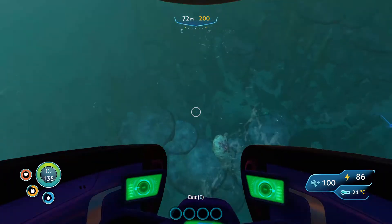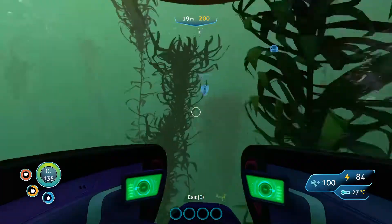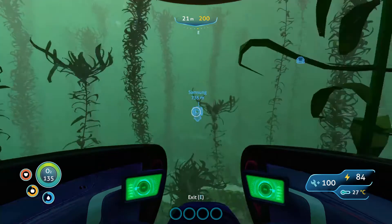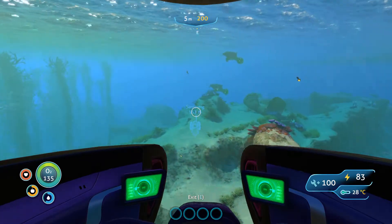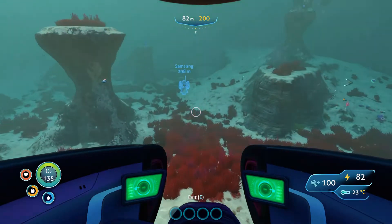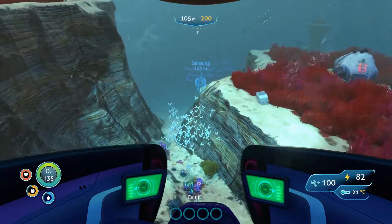Look how pretty that is. Look how epic. I also want a water filtration machine, and that takes aerogel, so I had to get the gel sacs. I'm on my way. I want to upgrade the heck out of Taffy, I want to get a Cyclops, I want a water filtration machine. I also hold down shift when I'm in Taffy and it's such a bad habit because it doesn't speed you up or anything. But in the majority of games I play, shift is to sprint, so I don't know why I do it.